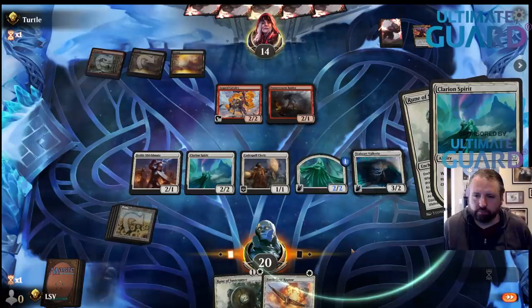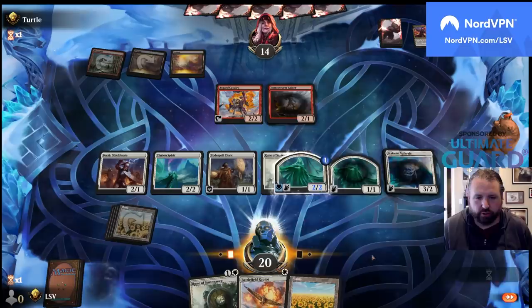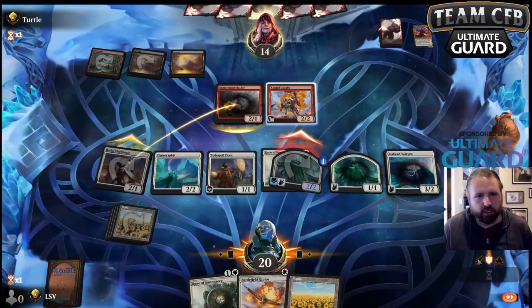Make them another flyer. Draw — if I draw land I can play Battlefield Raptor, but I'm not even sure I want to because I want my Clarion Spirit to go off next turn. I'd rather just guarantee the double spell.